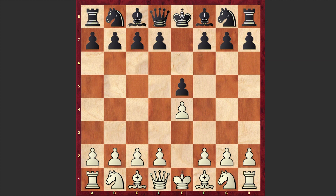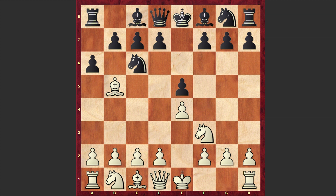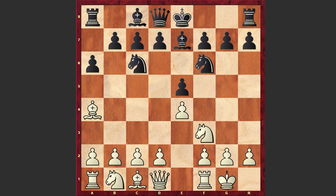Cherepkov responded with e5, Nf3, Nc6, Bb5. We have the Ruy Lopez, a6 — the Morphy defense — Be4, Nf6, white castles kingside, Be7. Black is choosing the closed variation.